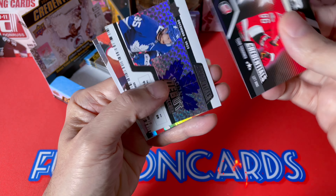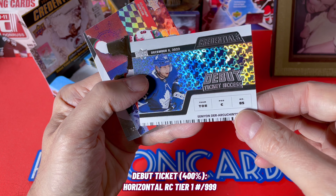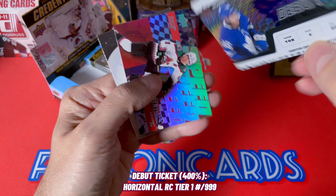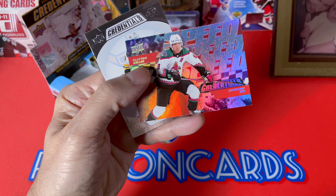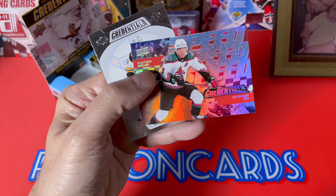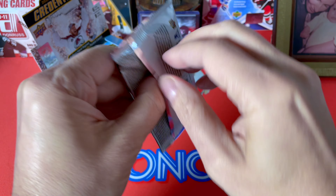We have a third star here — Tuukka Rask-era Vinen. I think these are the base horizontals. We have a Ticket Access here, numbered to 9.99, and another Speed of the Game. Wow, that was incredible.